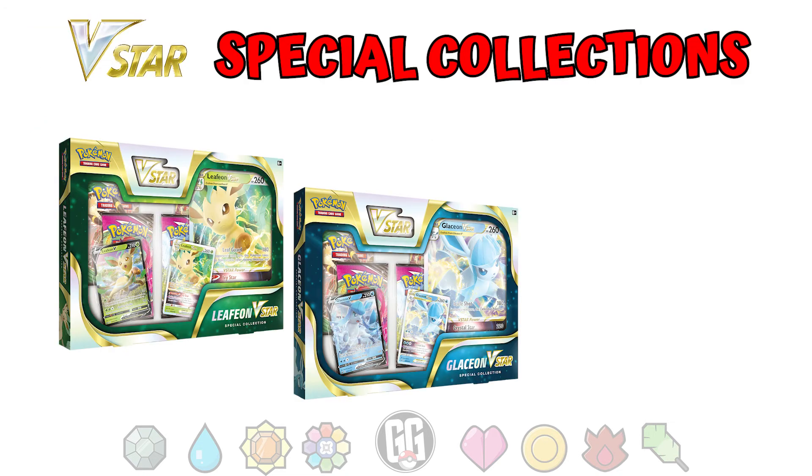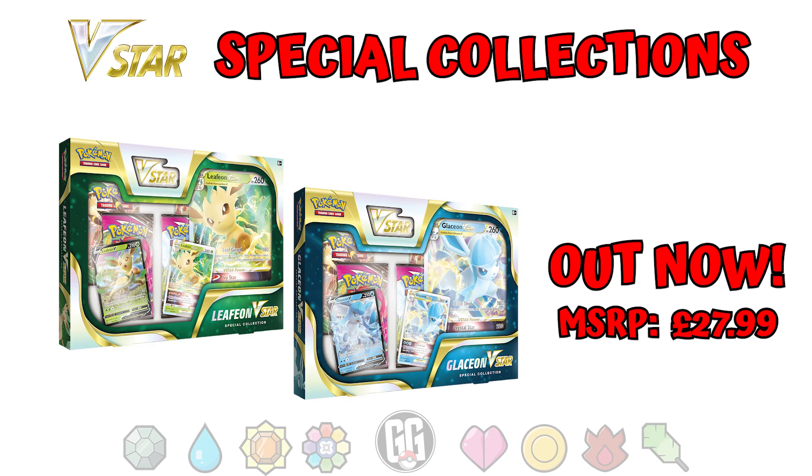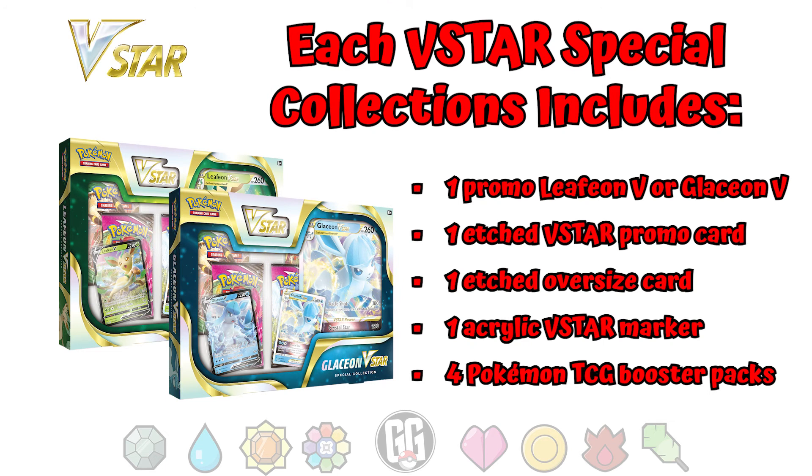For our final bit of news today, Leafeon and Glaceon V-Star Special Collection boxes are officially out now. Released on the 28th of January, these collection boxes give us an introduction to the new V-Star cards in the form of Leafeon and Glaceon promo cards that can only be found in these boxes, and in my opinion they look awesome. These V-Star collection boxes retail for $27.99 and each include a promo card featuring Leafeon and Glaceon V, an etched promo card featuring Leafeon or Glaceon V-Star, a jumbo version of the same card, an acrylic V-Star marker, four Pokémon TCG booster packs, and an online code card.